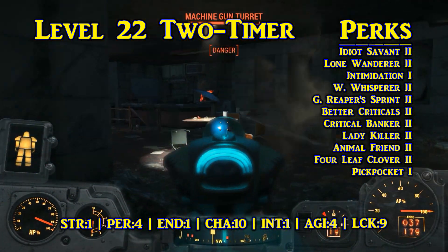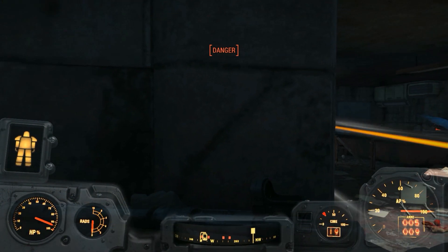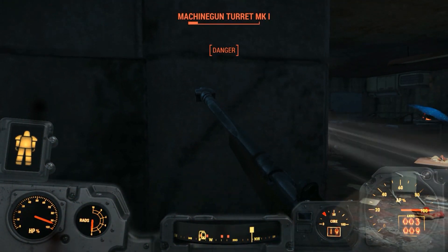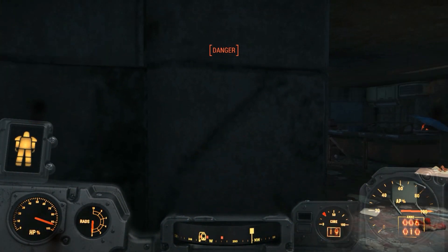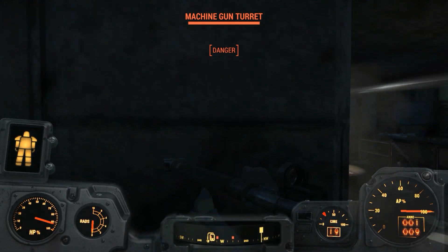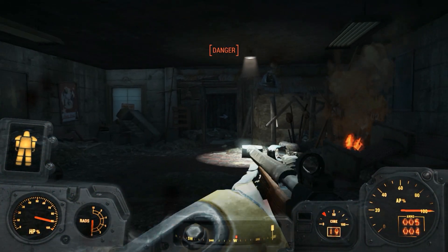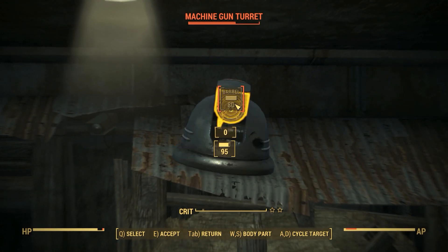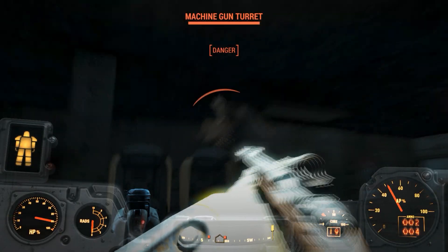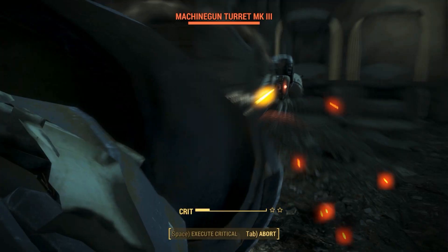I can't hit that one, can't seem to hit it at all. There we go, now we can use our two-shot for a couple of these. Oh my goodness, you see how many turrets are over there? Look at all that. That's not gonna happen because I'm conserving ammo and also trying not to die. It does more damage if you hit the barrel of the turret.